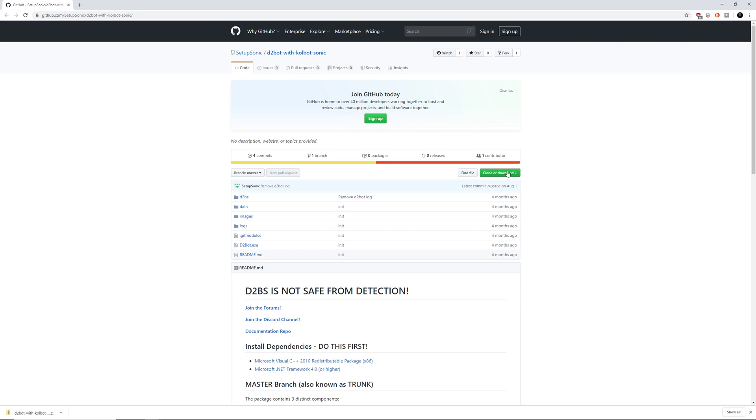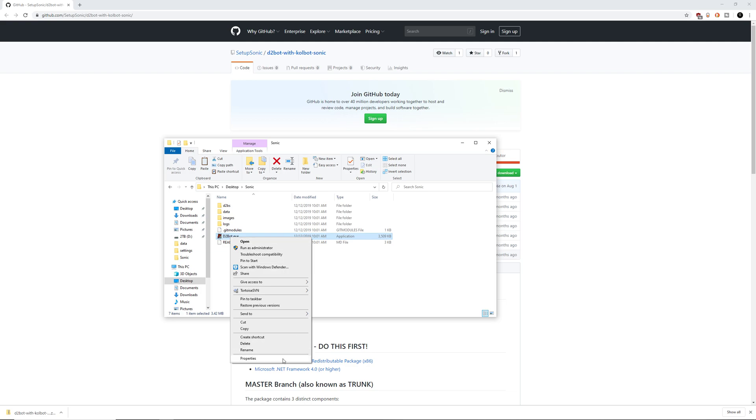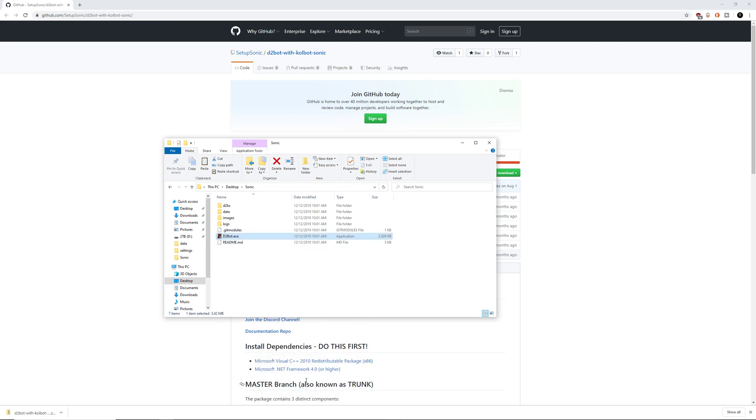The first thing we're going to want to do is click Clone or Download from the GitHub link, download the zip, and extract it into whichever folder you wish. I named my folder Sonic, and here are the contents. Before we go into the settings, we need to right-click on d2bot.exe — or if you don't have extensions shown, it'll just say d2bot. Go into Compatibility, click Run this program in compatibility mode for Windows 7, and run it as administrator. Then hit Apply and OK.